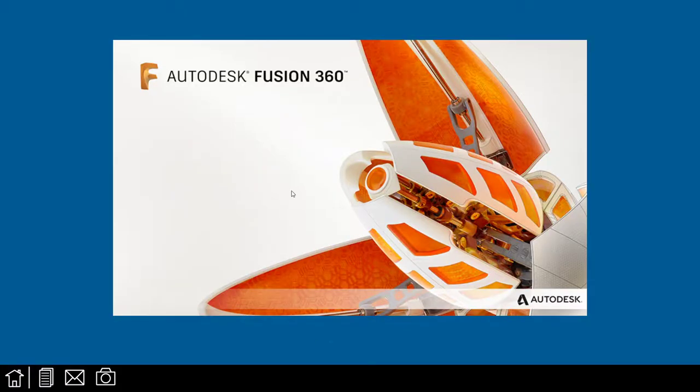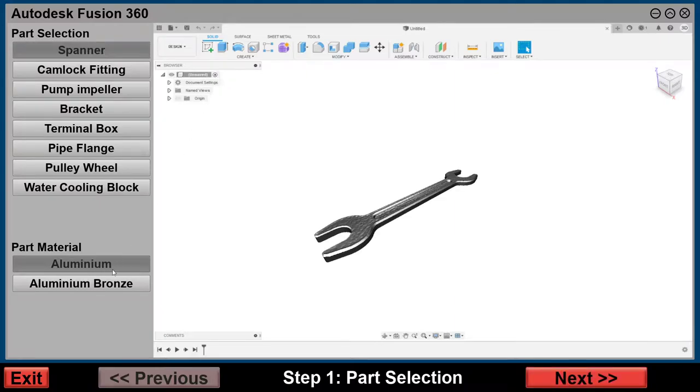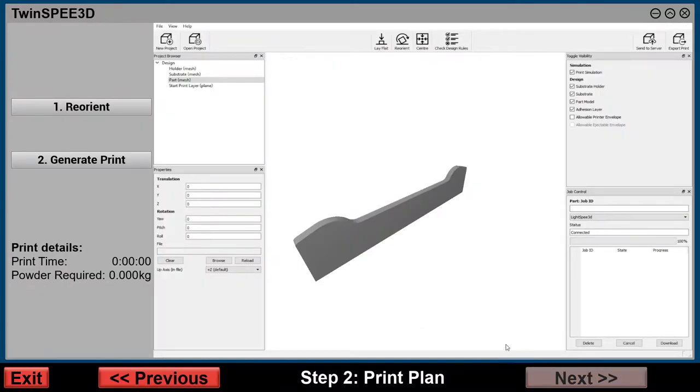This is the design station. It allows you to generate two parts for both the printer and the CNC machine. We'll go ahead and select the spanner, then select aluminium bronze and click next. From here, we can reorientate the part, which in turn can reduce the materials needed to print, and means less material that needs to be CNC'd off the final product.